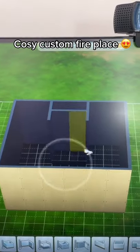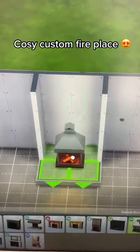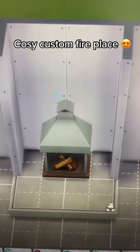Delete this wall, and delete these two. Size down the fireplace. Alt place it so it's just touching the line.